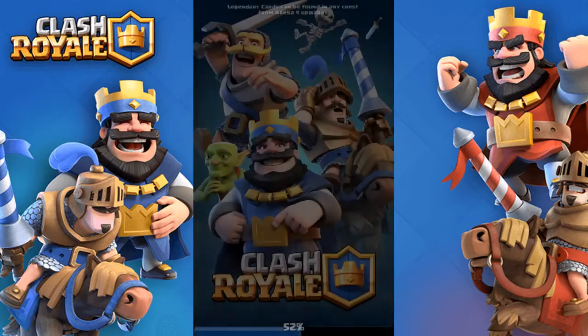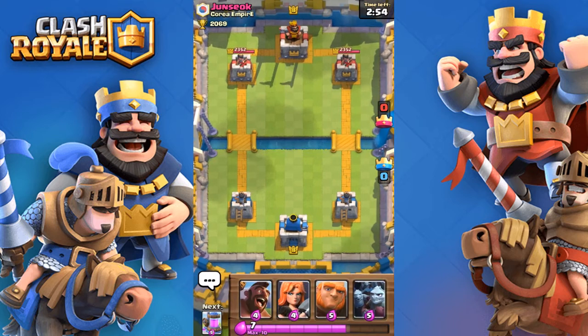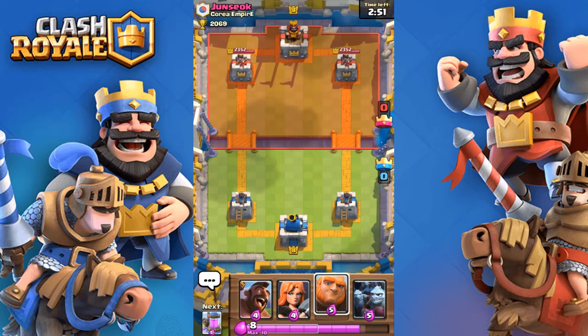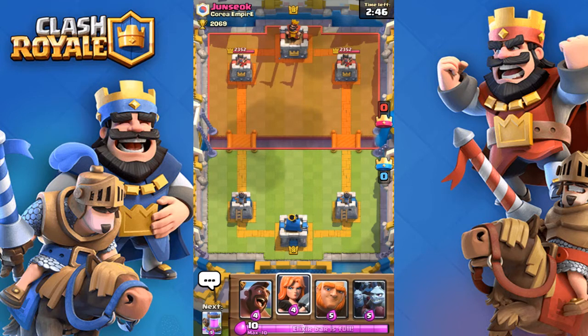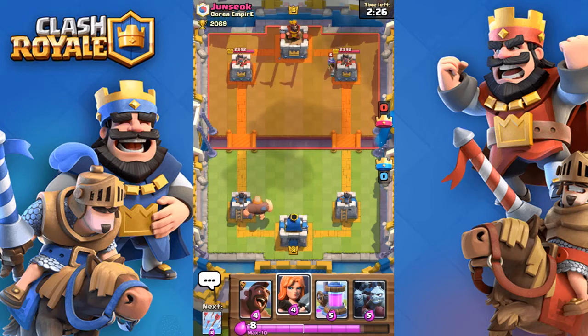Now we're going to do it with the Elixir Collector, which is also very good. I'm just going to wait for him to place something. I usually like to just go with the collector if you have it. Maybe I should go with the Giant? I might stay at 10 elixir for a few seconds.